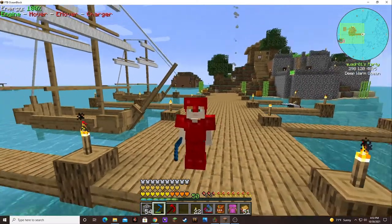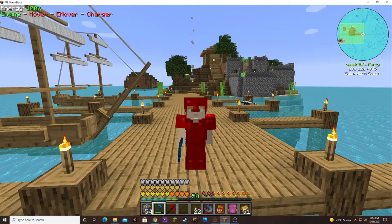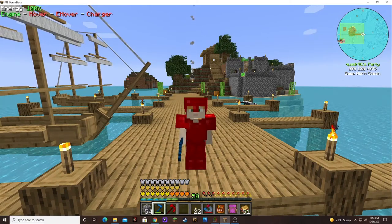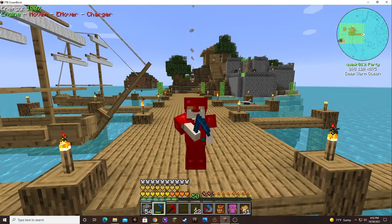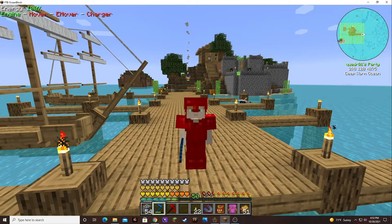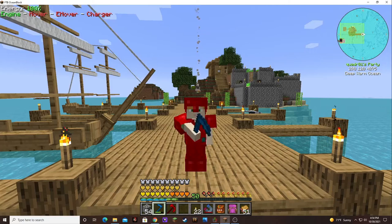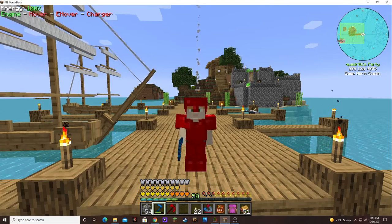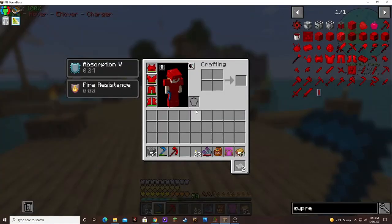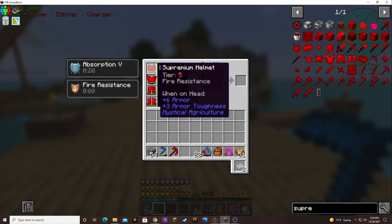I was busy in between episodes. I have my comma out — I was trying to make a better weapon, but I don't have the stuff. I want to make a supremium weapon and put an augment on it. Because I figured out — I had to watch a video — but I figured out how to put augments on the armor and the weapons.